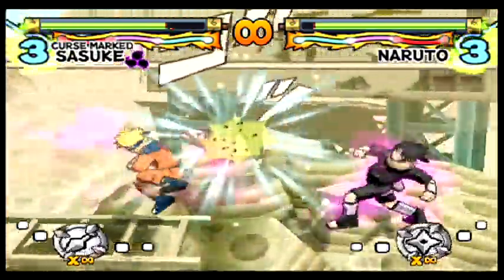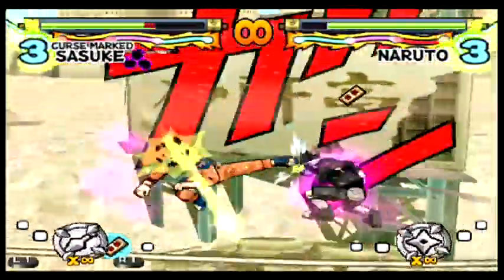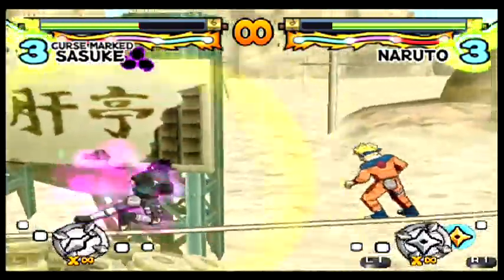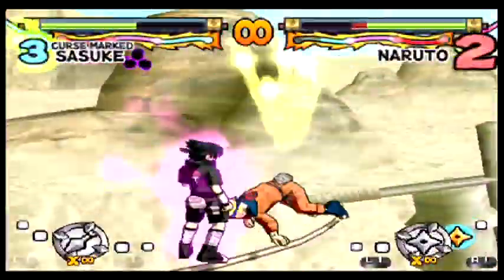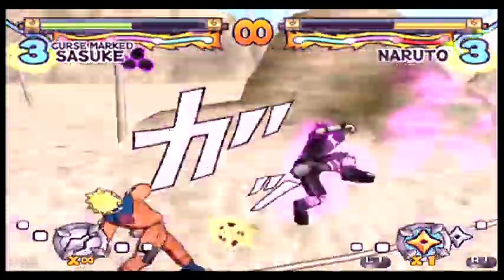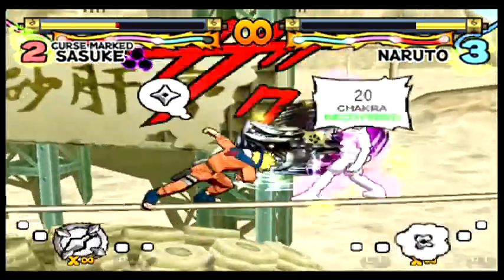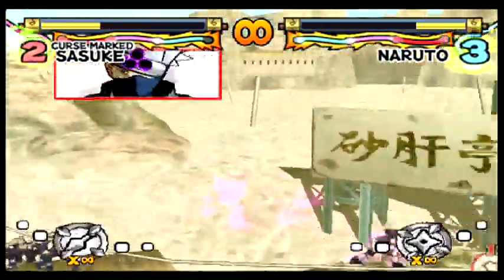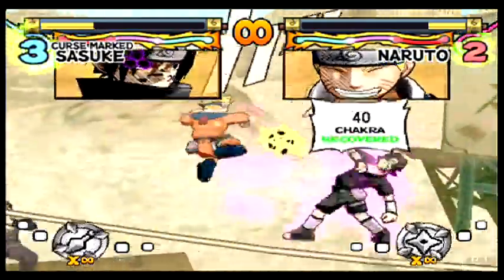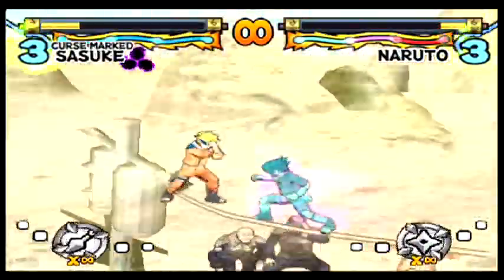I'm actually the one losing the war of attrition here. If the AI has any sort of defense they're probably going to get me. The idea with Sasuke is — since you have a crazy attack and all this health drain — you're going to want to stay offensive and you kind of don't have any other choice. If you like diversity in your playstyle, Sasuke is kind of a one-trick pony. But it's one hell of a trick — I think besides Nine-Tails Naruto he easily has the best melee attack in this game.